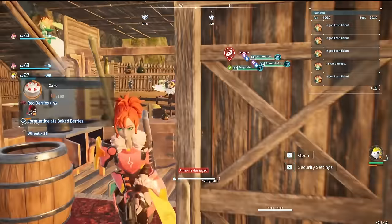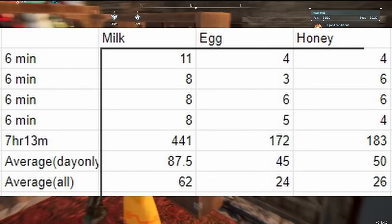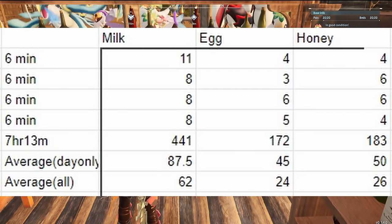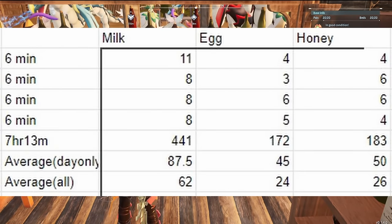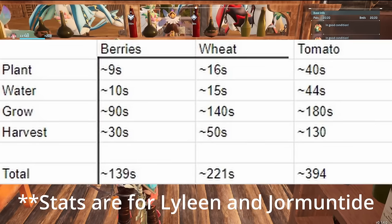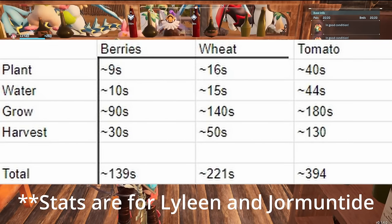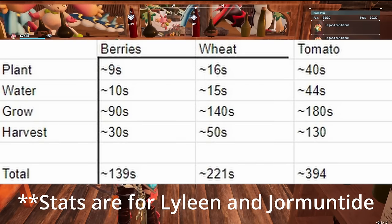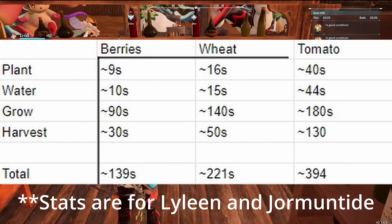The results look something like this. As you can see, 1 chicken can produce 24 eggs an hour, and if you aren't passing nights by sleeping, 1 cow can do 62 milks in the same conditions. I also gathered the times it took for crops to grow, plant, harvest, and water. Keep in mind, all this data was taken on vanilla pals without any passive skills, and this even omitted the use of fountain, flower box, and mill.